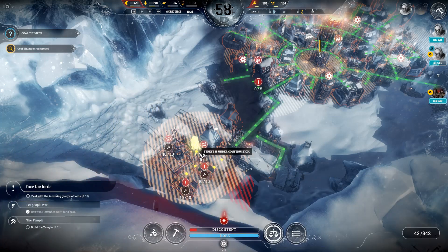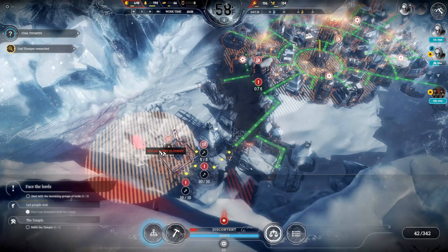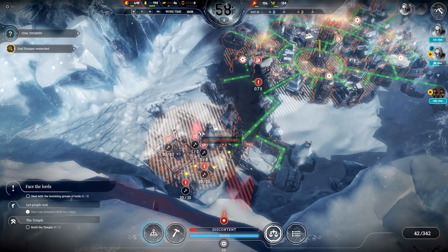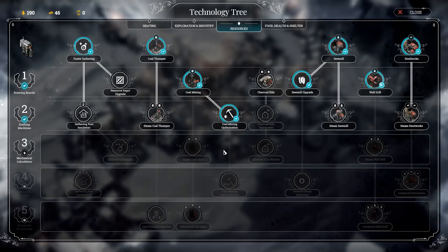We'll be able to place two more gathering posts when we eventually upgrade this into a Steam Thumper. The Steam Hub needs to go here to warm the coal mine. Wait — why can't it go there? There's a street there. I can't put it over there — it's too wasteful. So this coal mine is not going to be warmed at all. That's fine — I'm going to automate it with an automaton.